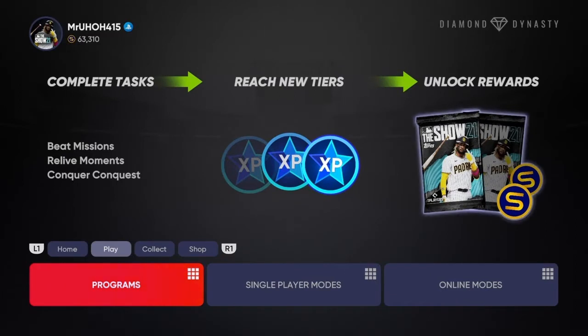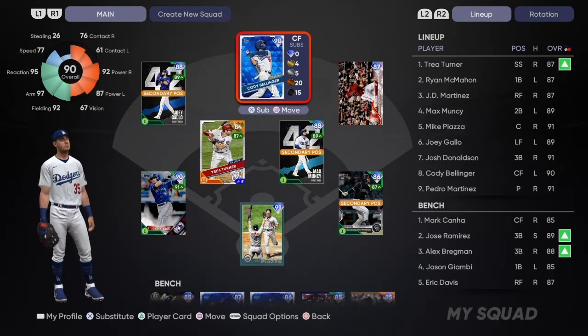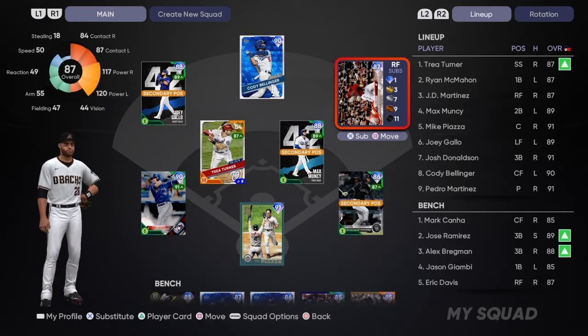Welcome back to the channel! Today we got a couple of new cards making their way onto the ranked squad in Diamond Dynasty. Let's take a look at the new cards on the squad today. Starting in center field, Cody Bellinger - I got him from packs recently, so we're gonna put him out there. I had Roberto Clemente out there but since I got Bellinger, might as well put him in center field.